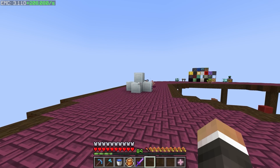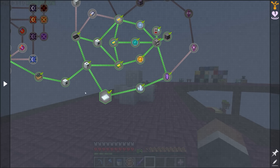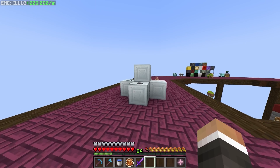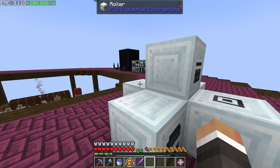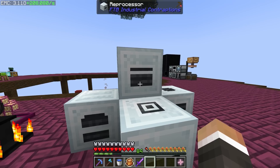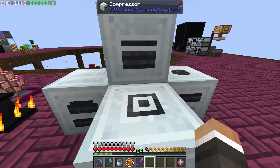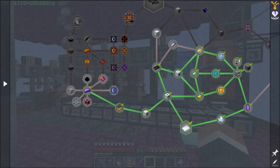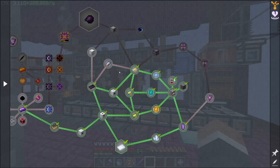In the last stream, we were working on getting started with the FTB Industrial Contraptions mod and we set up this little cluster of machines here with the rolling machine, the basic generator, the reprocessor, the compressor, and the macerator. We also repurposed our Create deployers over here to allow us to produce the three different tiers of circuit from FTB Industrial Contraptions.